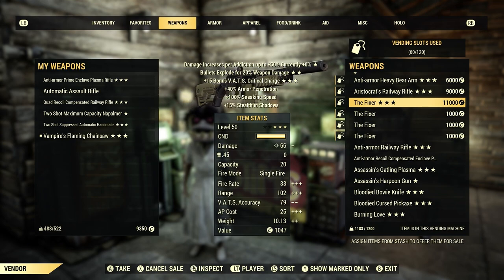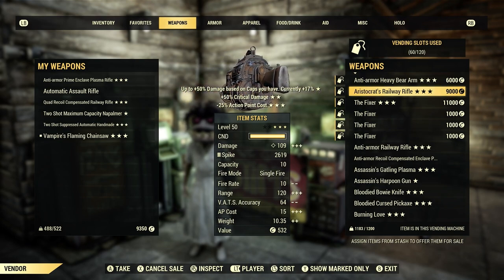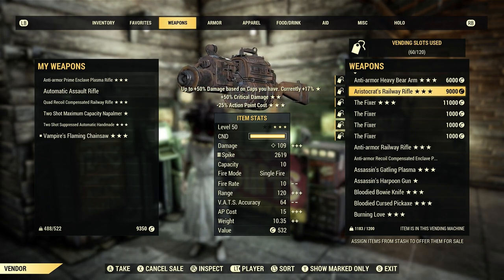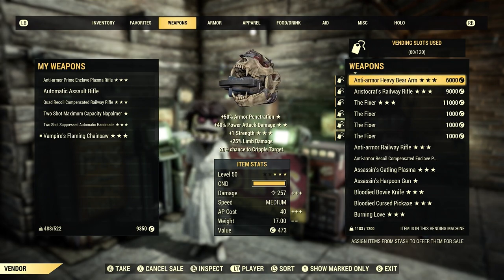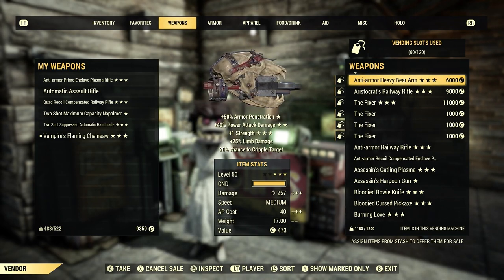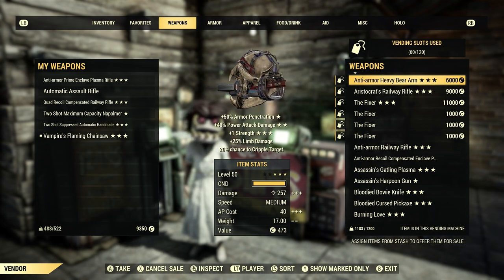If you have legendary perks on it, the bigger the price is going to be. I have junkies, explosive, and critical charge on this Fixer and I'm going to sell it for 11,000 caps — people will buy it because a lot of players run a junkies build and explosive is so sought after on this weapon. I also have an aristocrats rail rifle — the 50% critical damage and 25% less action point cost is what people are looking for, so I'm selling it for around 9,000. Experiment with the prices and you will sell them. I also have a bear arm melee weapon with plus one strength, anti-armor, and 40% power attack damage, and I sell that for around 6,000 caps.